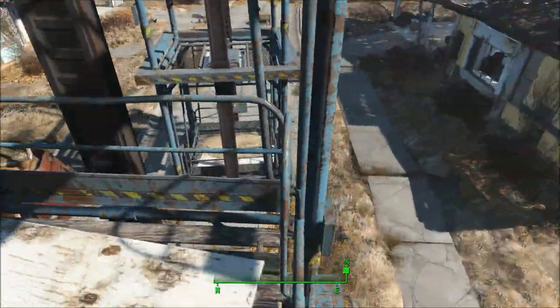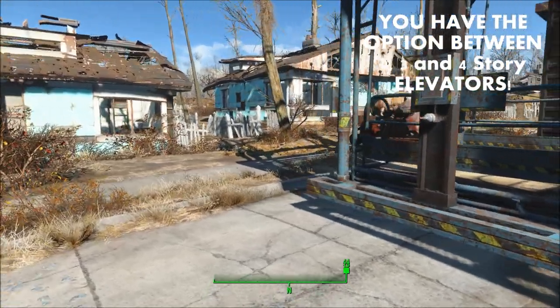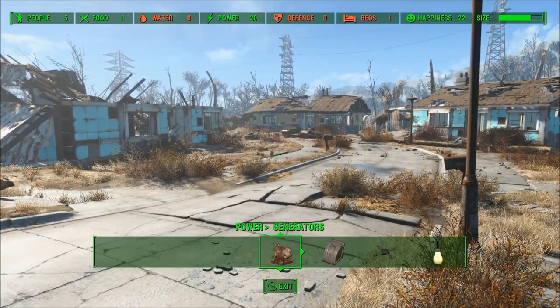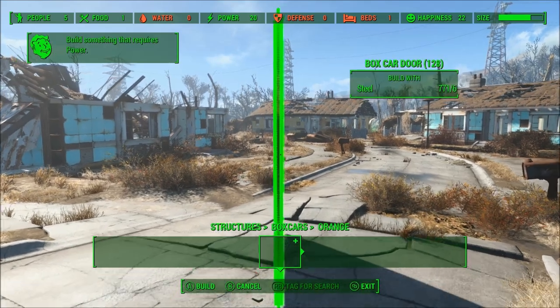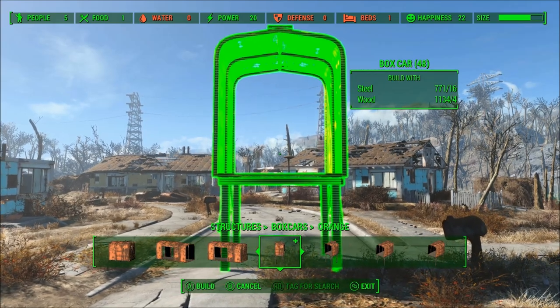The first thing I want to talk about is the elevators. The Contraptions Workshop DLC now allows the player to build two-story, three-story, and four-story elevators in their settlements. This makes it easier to navigate and build taller structures, as well as get to the top of places like Red Rocket without the need of like power armor jetpacks.